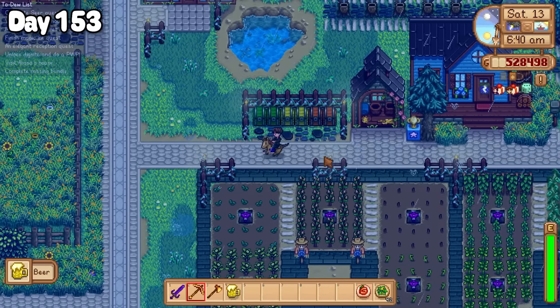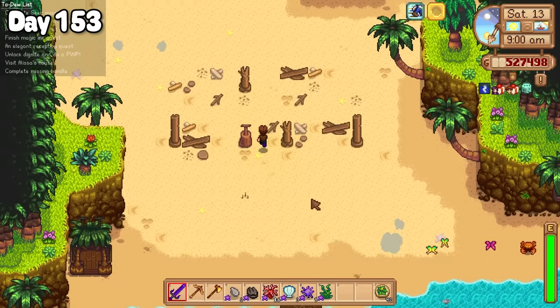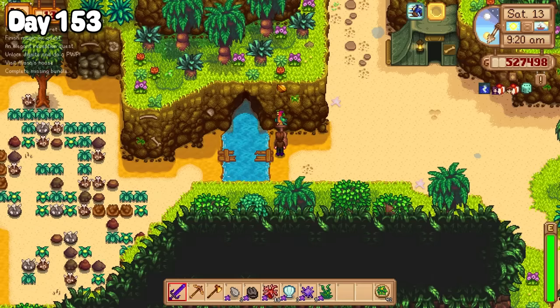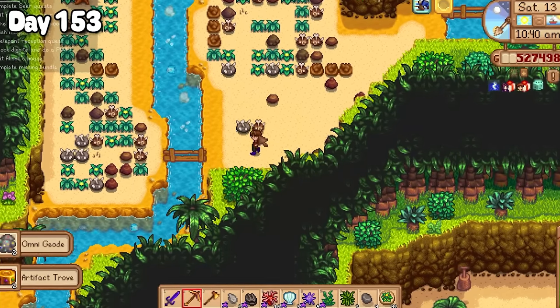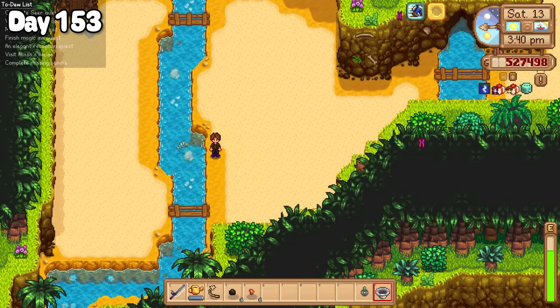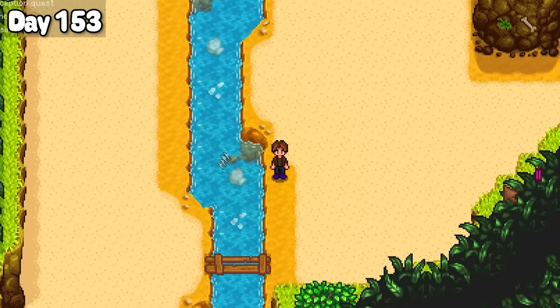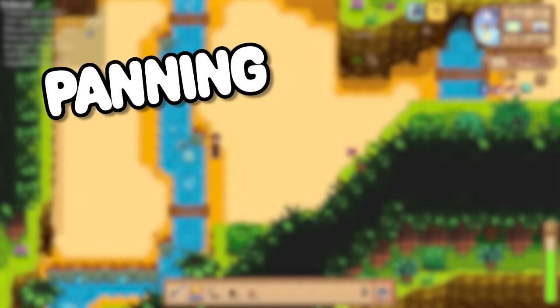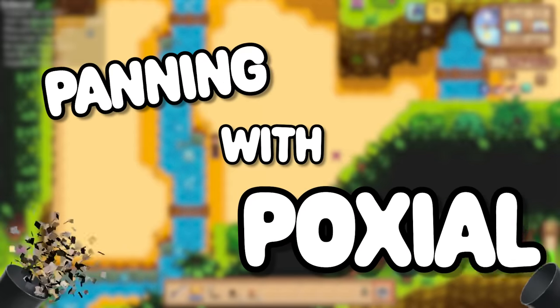Let's move on to day 153, and you'll be glad I did because I was back to Ginger Island today. I used some golden walnuts to unlock the dig site, cleared out the dig site of all the trees and rocks, and stood by the dig site river. That's right, coming back for its third season — it's finally time for your favourite segment of all time: Panning. With. Poxio.